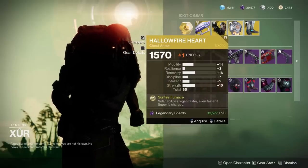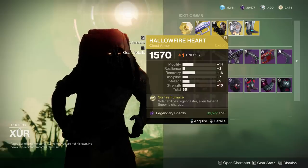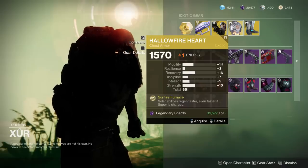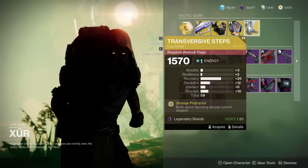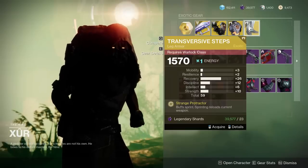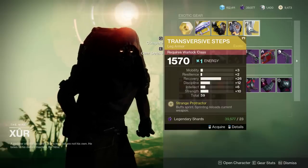The Hallowfire Heart is a great one. The roll here is okay — 65 is good, recovery is good, but a little bit too much mobility. However, now that Lorely got nerfed for the Titan, this is definitely a consideration. And then the Transversive Steps — recovery spike absolutely, and these are a fantastic exotic, but 59 is absolutely on the low end.